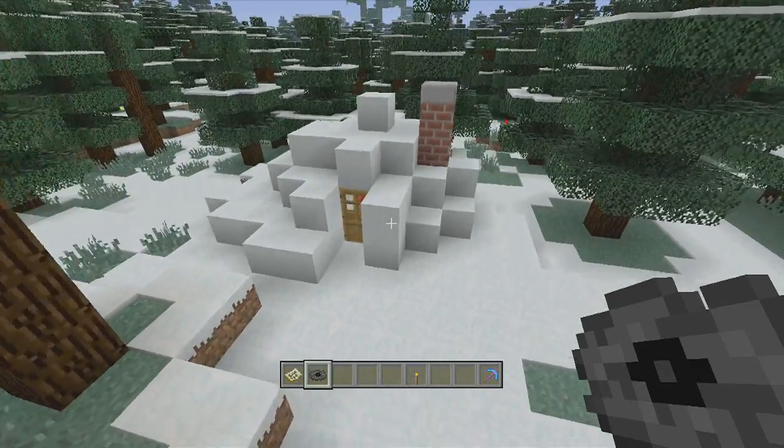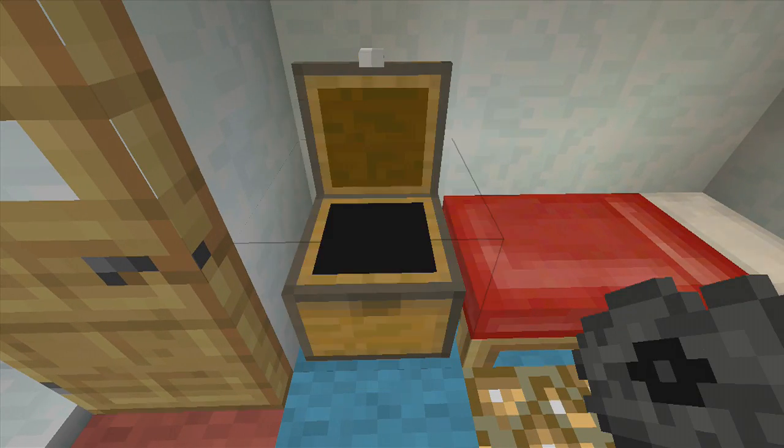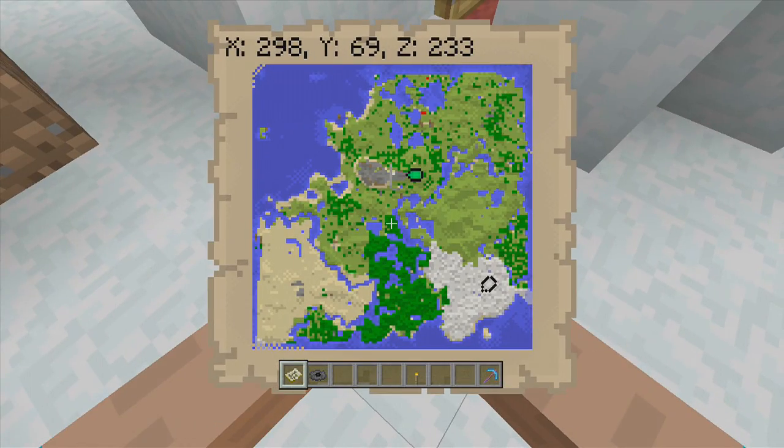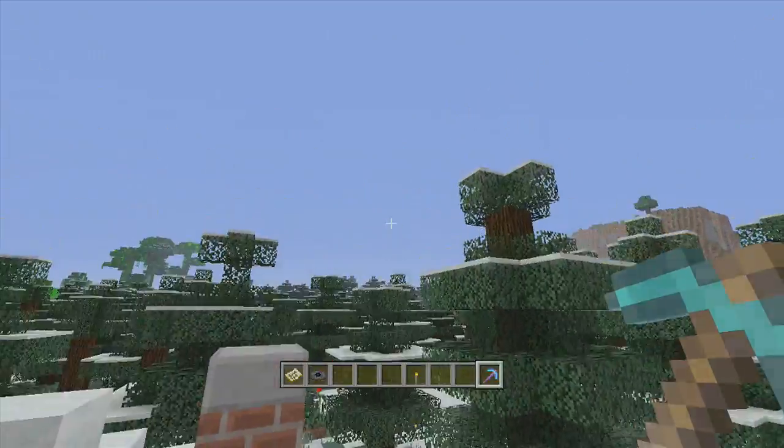In the snow biome is going to be the Strad music disc. As you can see it's in this little home right here. Here is Strad right here, and again here are the coordinates.